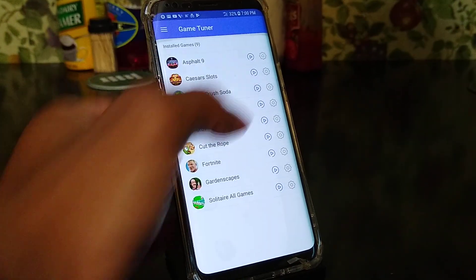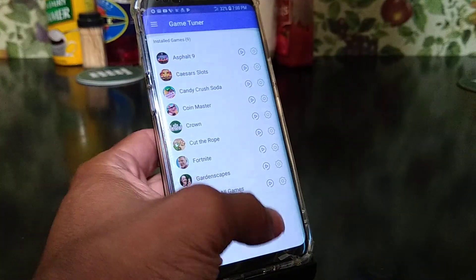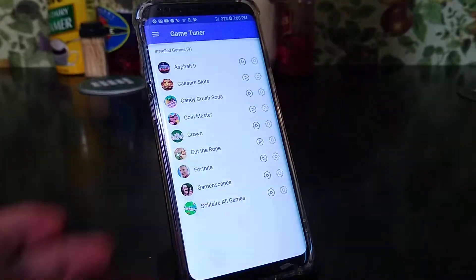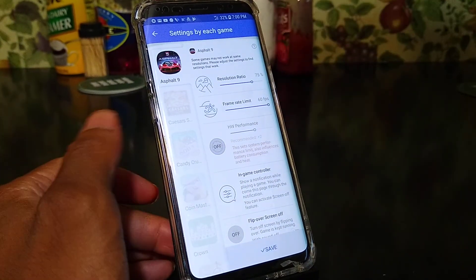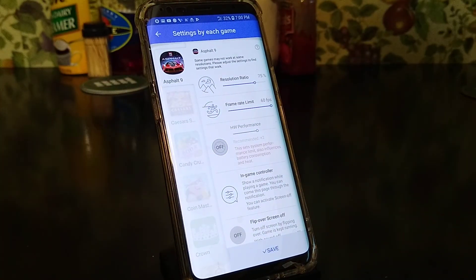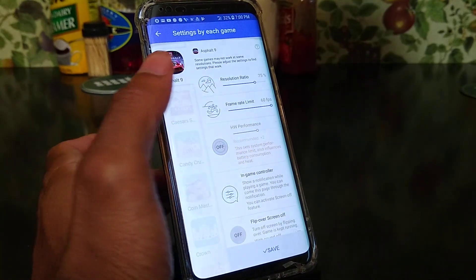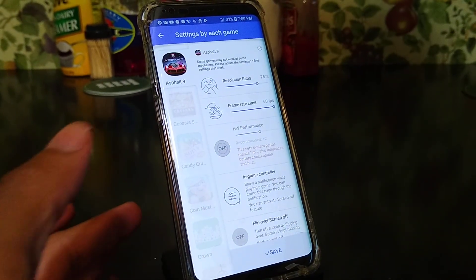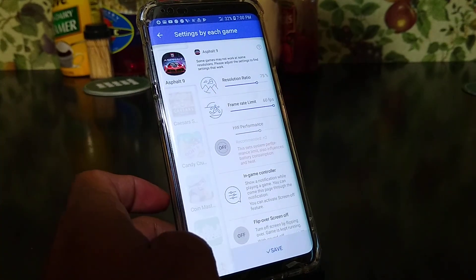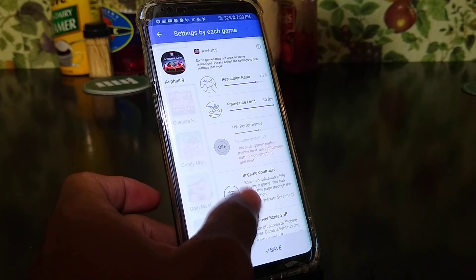It tells you what games are installed and whether or not you want to play them. You also have settings — as far as the resolution ratio, you can set it from 75% all the way up. You can set the frame rate limit up to 60 frames per second, that's the highest. You also have HW performance and in-game controllers.